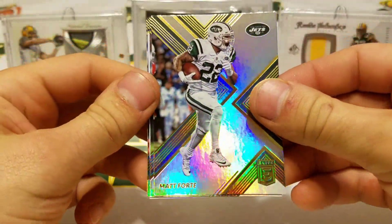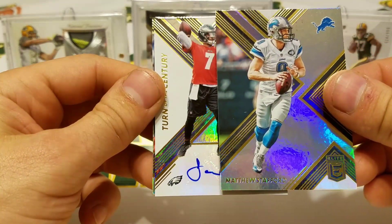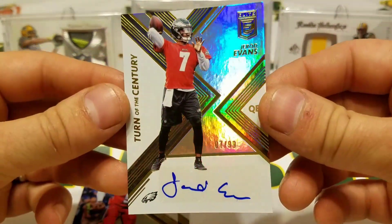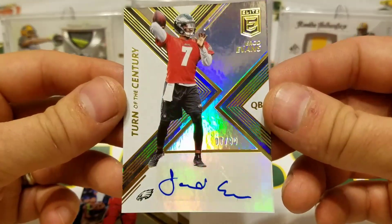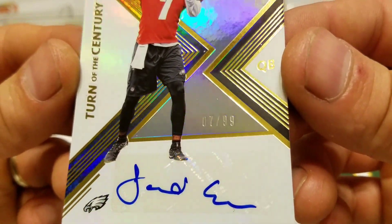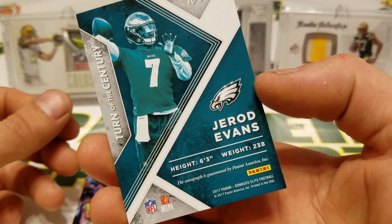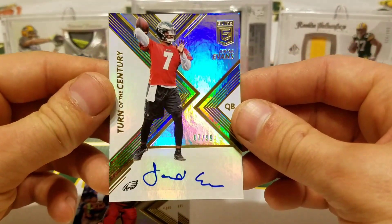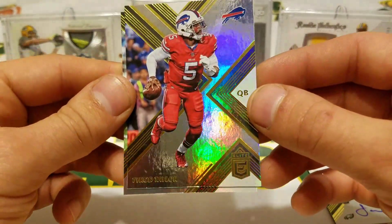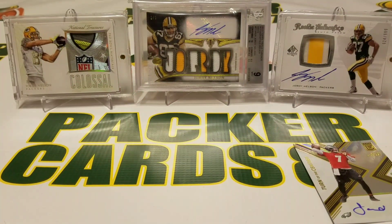Matt Forte, Matthew Stafford. Jared Evans — Turn of the Century, numbered to 99, numbered 7 of 99 — looks to be his jersey number. They do have Carson Wentz, so I don't know how much playing time that guy's going to get. Tyrod Taylor and Drew Brees. So that was it for my box of 2017 Donruss Elite Football.